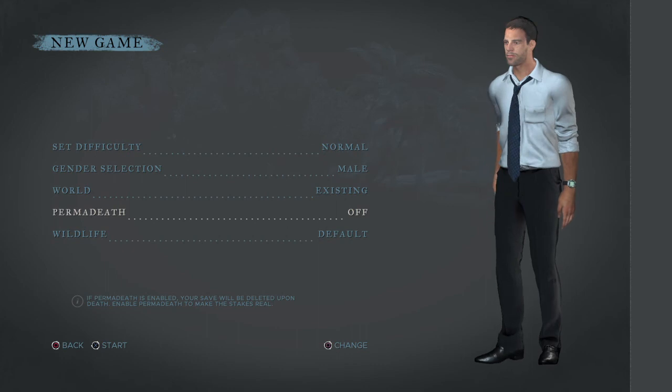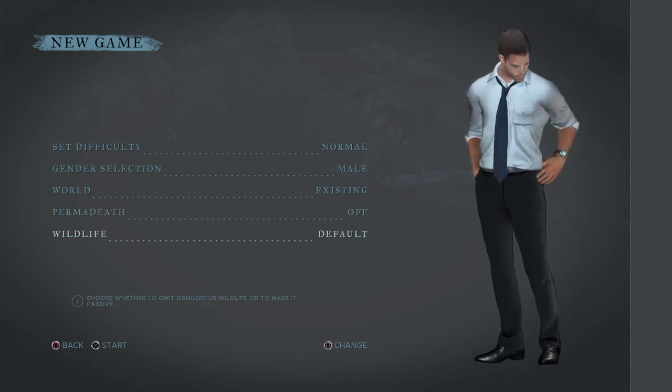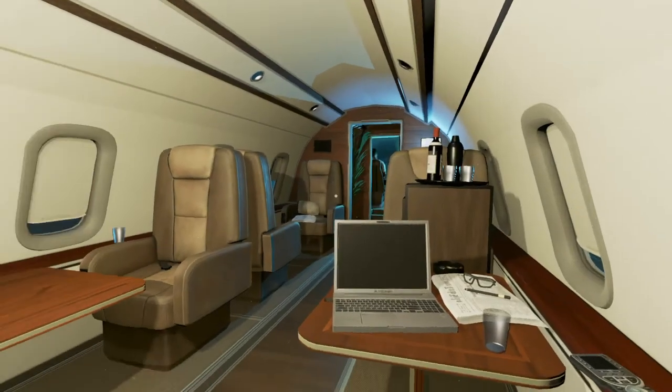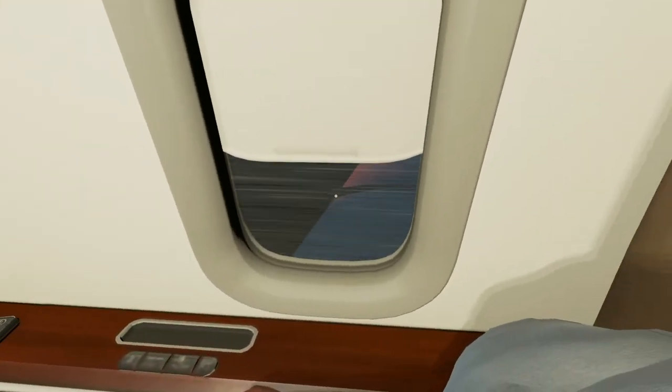Permadeath — wow. You can actually change it so that wildlife is passive, but I put it on default, which is the normal setting. If you put it on passive, the animals won't attack you — and that includes sharks.